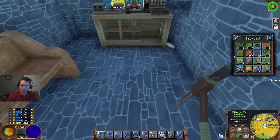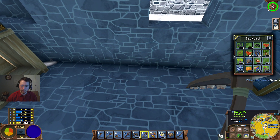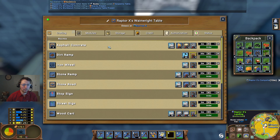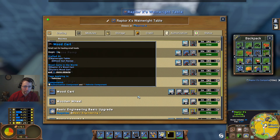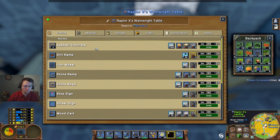I think I can fit this in here — it's going to invalidate all of that, but this will work for right now. Woodcart — okay, good. I can make those. Woodcart — okay, good.